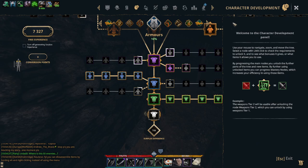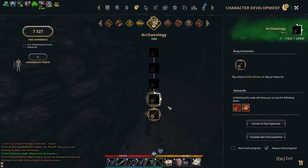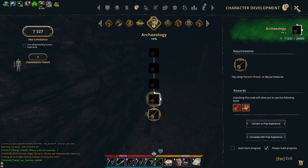You got a treasure that you need to press Z. You go to the character development, and here you need — Archaeology. I'm currently tier 1 and I'm halfway through tier 2. So only when you have tier 2 Archaeology can you go and dig out the treasure map.